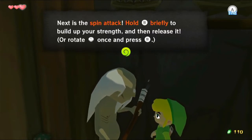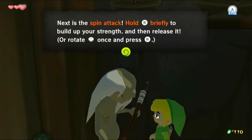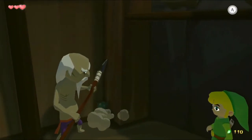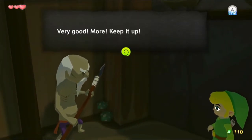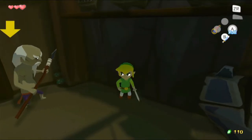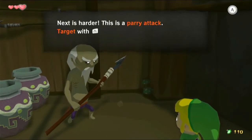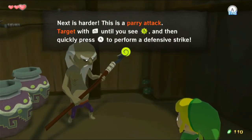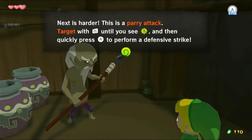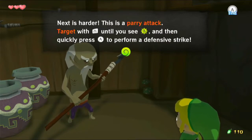Next is the spin attack. Hold B briefly to build up your strength, then release it. Or rotate the left stick once and press B. We can rotate the control stick and press B to do a spin, or we can hold it down to do a spin, which is probably a lot easier. Next is harder — this is the power attack. Target with ZL until you see the A flash, with spikes around it, and then quickly press A to perform a defensive strike.